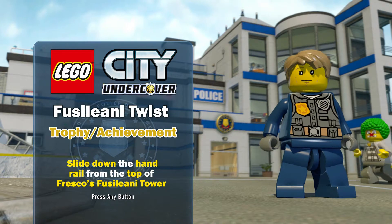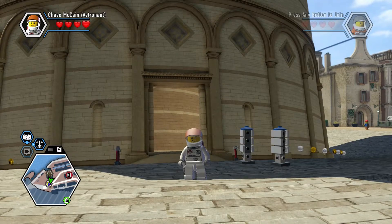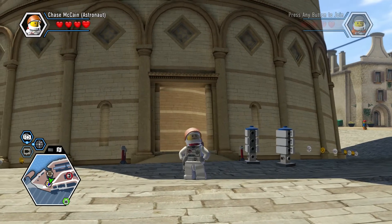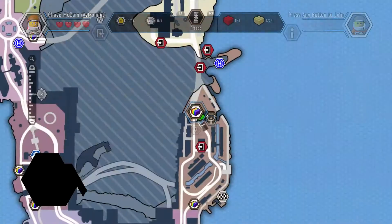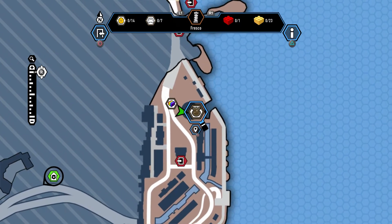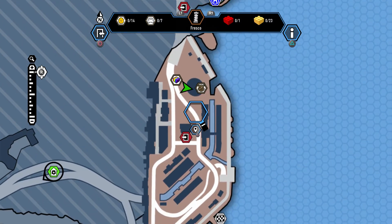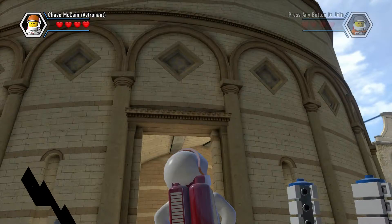I don't know if I said that right or not — I should have gone back and watched some of the story moments to hear how they say it. But we're going to go ahead and fast forward and take a quick peek at our map. We are in the north section of Fresco, which is on the east side of your map, and you can see there's a giant circle, though ours is hiding under a super brick build and one of those super shield pieces.